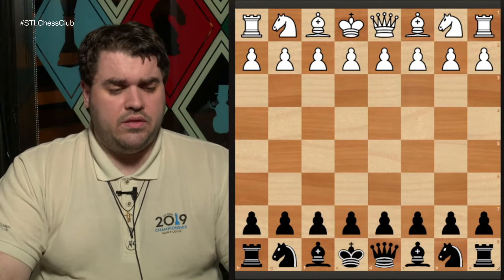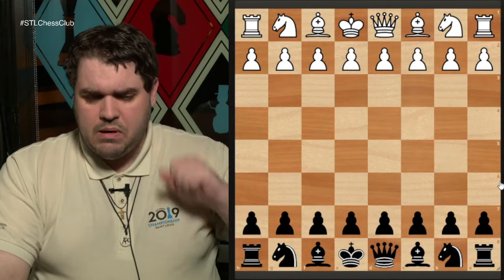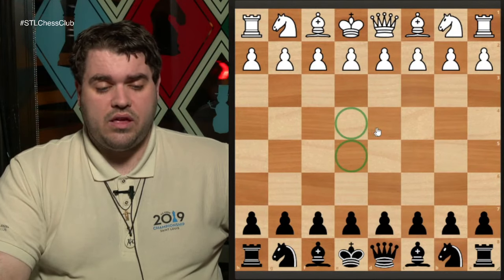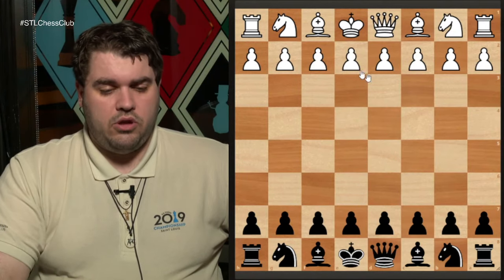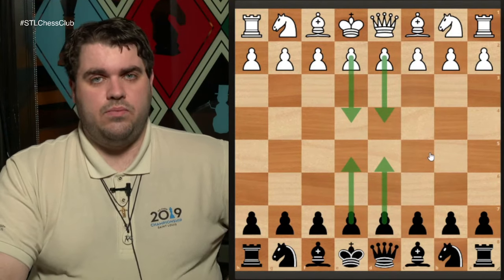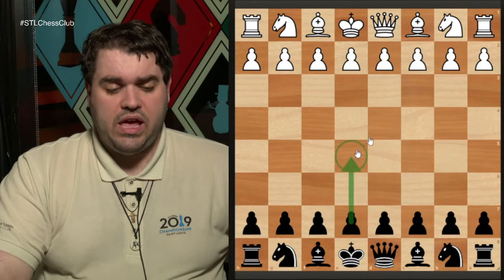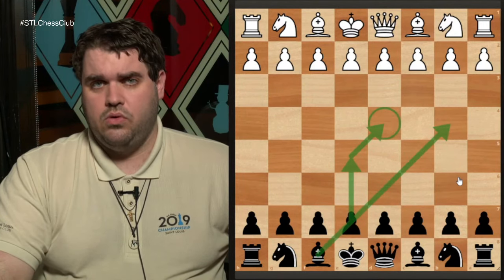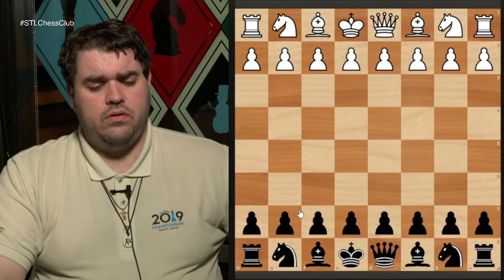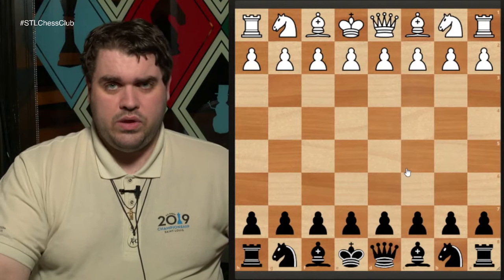Pawns have a lot of weird rules — en passant and that kind of thing — but today we're focusing on the really basic things that are helpful when dealing with pawns. Going through the stages of the game: in the opening, there are two really important things. One is you want the pawns to occupy or control the center squares. Playing moves like e4, e5, d4, d5 are very classical, principled openings. Controlling the center is good, and getting the pawns out of the way also allows you to develop your other pieces more easily.